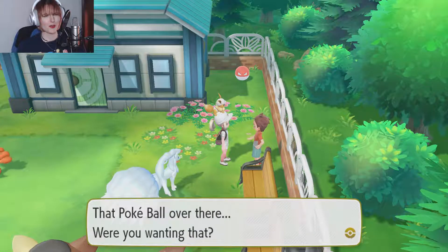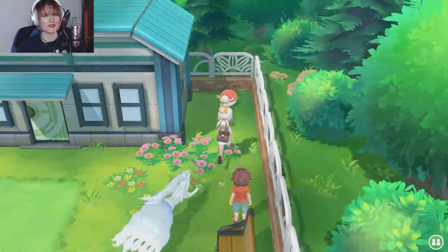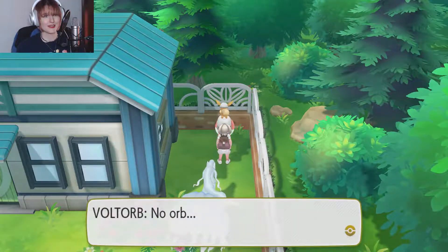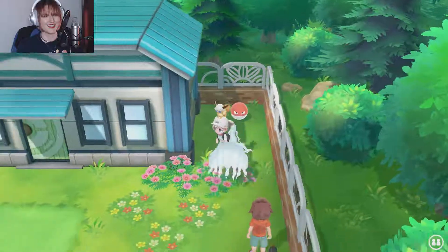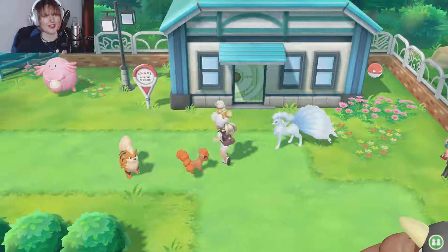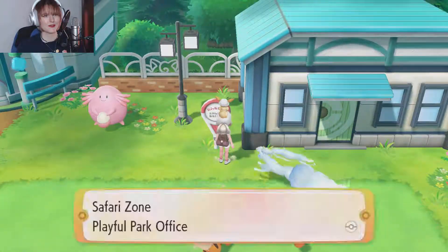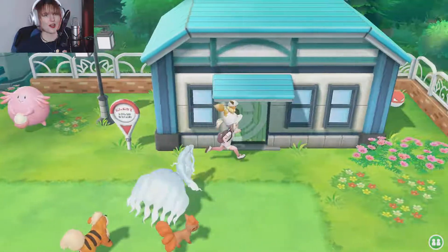That Pokeball over there — wait, did you want that? Well so did I. Actually, that's a Pokemon — do you see the eyeballs? I used to have one of you. Safari Zone Playful Park Office.